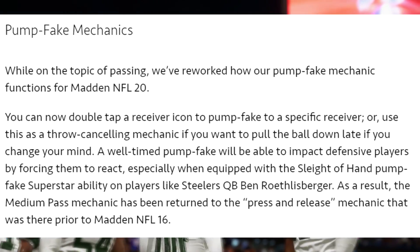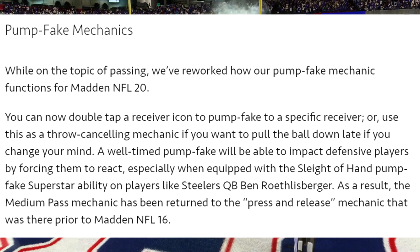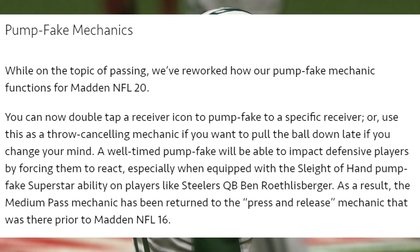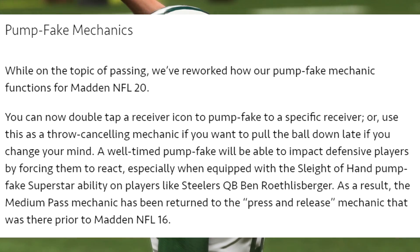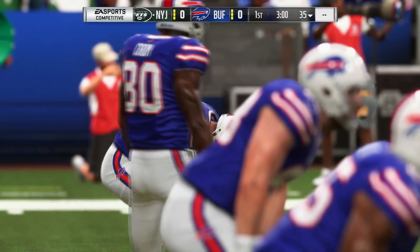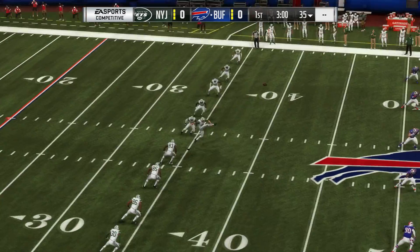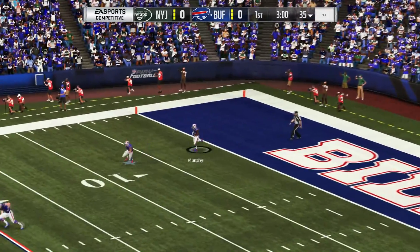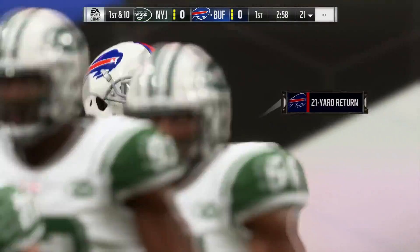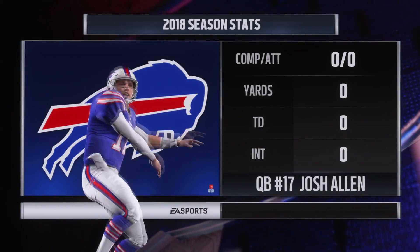They talk about the pump fake mechanic. You can now double tap a receiver's icon to pump fake to a specific receiver, or use this as a throw-canceling mechanic if you want to pull the ball down late. A well-timed pump fake will impact defensive players by forcing them to react, especially when equipped with the sleight of hand pump fake superstar ability on players like Ben Roethlisberger. As a result, the medium pass mechanic has returned to the press-and-release mechanic from prior to Madden 16. To throw a touch pass now, you press the icon down for a slight moment and then release it — kind of going back to the way it was a few years ago.